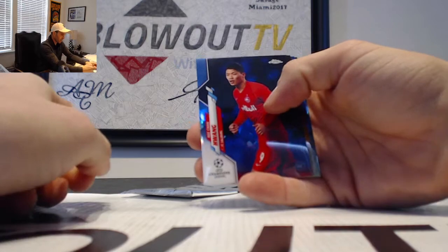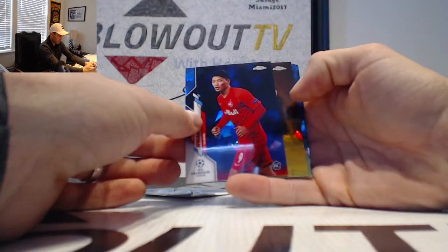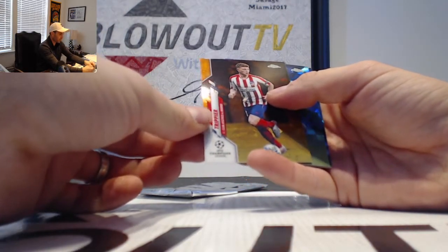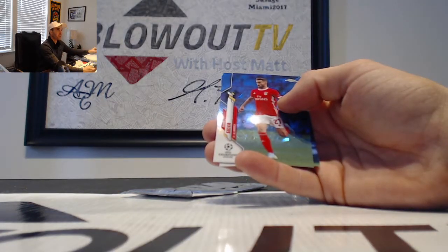I've got a Heechan Huang, rookie. And orange — is a Kyrian Trippier, Atletico Madrid. That one is numbered 47 of 50.